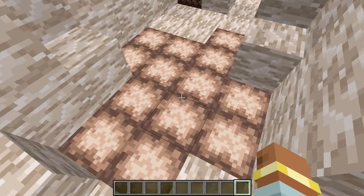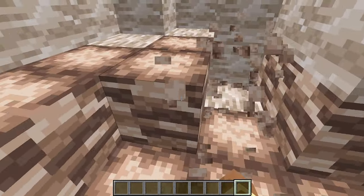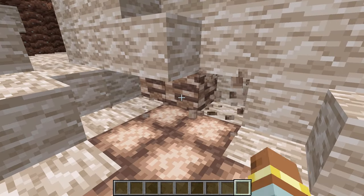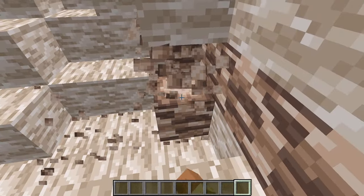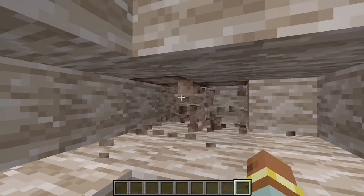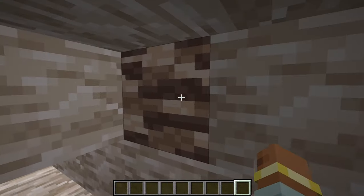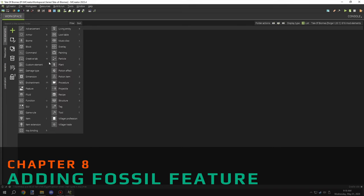I broke some of the blocks to check if any fossil shale was mixed in underneath, but I couldn't see any on the sides or ends either. I knew it wasn't common enough using this method, so I decided to add a feature instead for more control over generation.